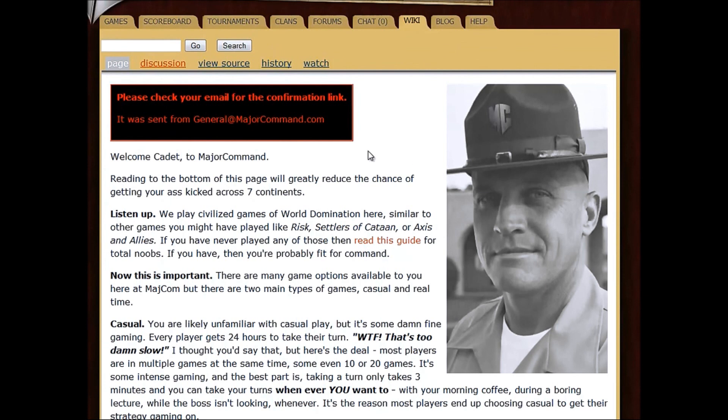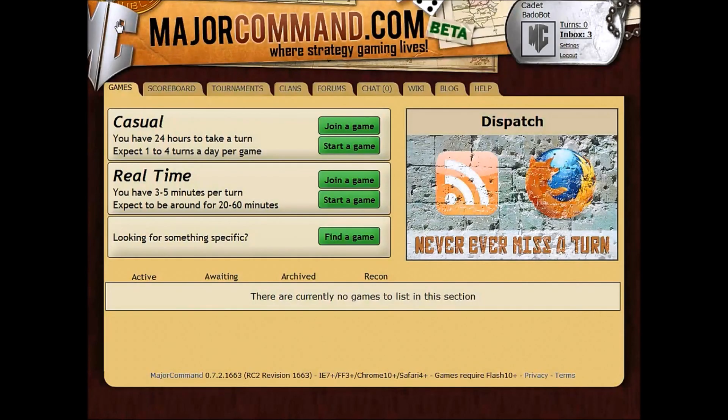The first thing you want to do is go up to your Games tab right here and click on this. This page is kind of your hub of activity. You're probably going to be there a lot. You can start, join games, you can see which games you're in, etc.